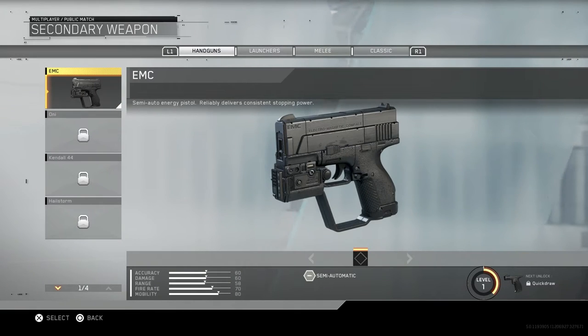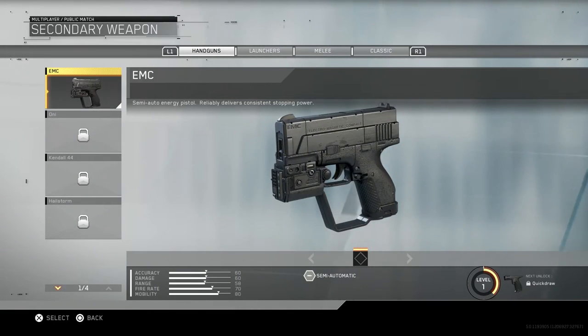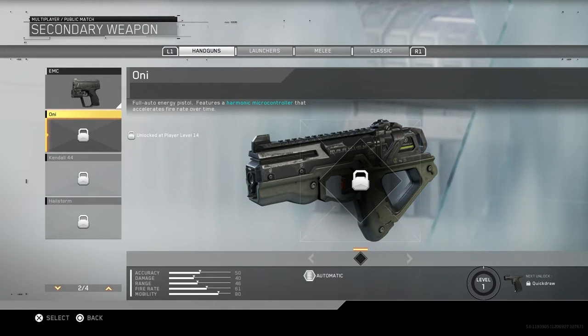Going to secondaries - we have the EMC, which is a semi-auto energy pistol that reliably delivers consistent stopping power. I've used this for one kill and it was the fastest kill of my life, not even kidding.